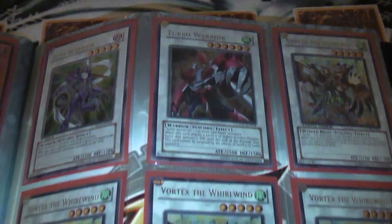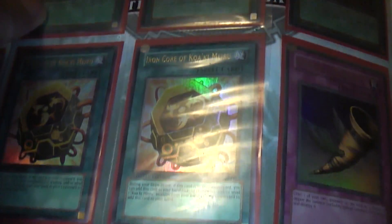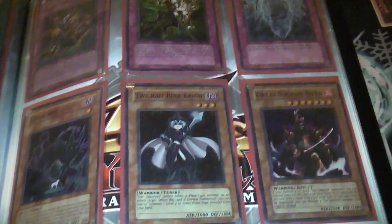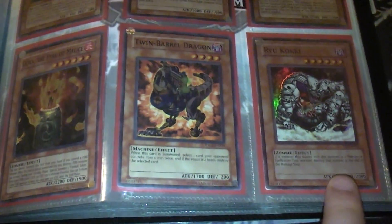Like I said, 200 bucks gets you the entire binder — every card in it, the sleeves, and the binder itself. There are even doubles behind some cards because I couldn't fit everything in one binder. I'll even throw in some rares and commons. If you're looking for something specific to build a deck, note that it's not mint — it's got edge wear for the most part.